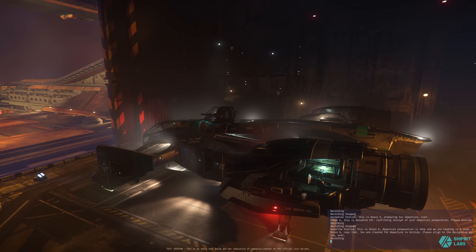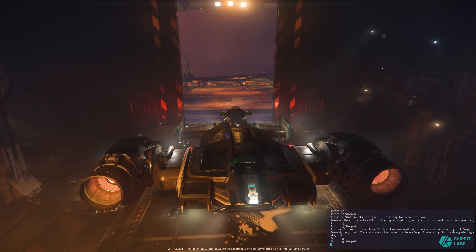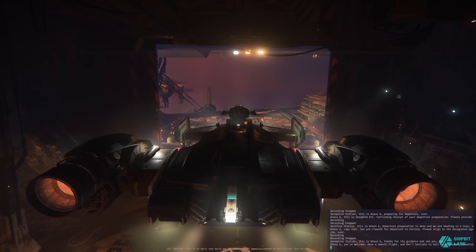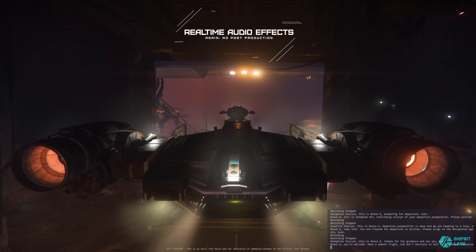Serafim station, this is Bravo 6. Thanks for the guidance and see you. Bye. Bravo 6, you're welcome. Have a smooth flight and don't hesitate to hail us if needed. Serafim station out. Safe travels. Bye.